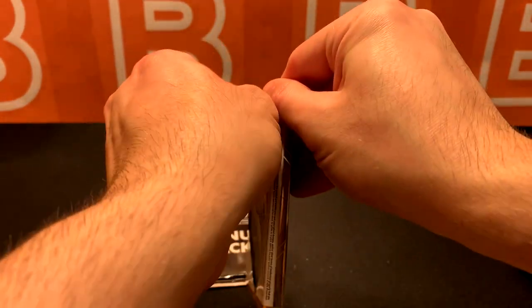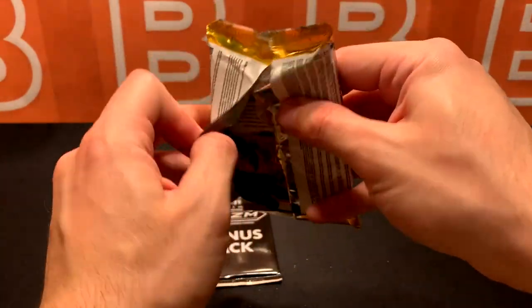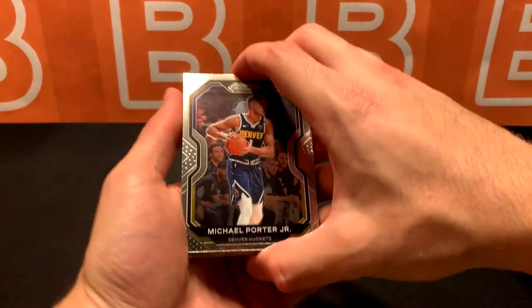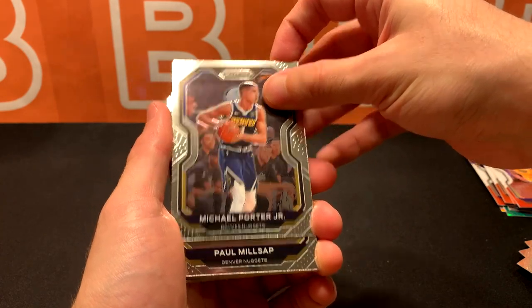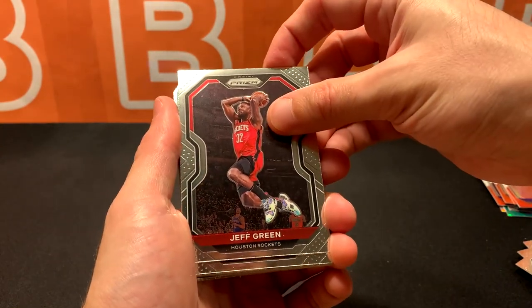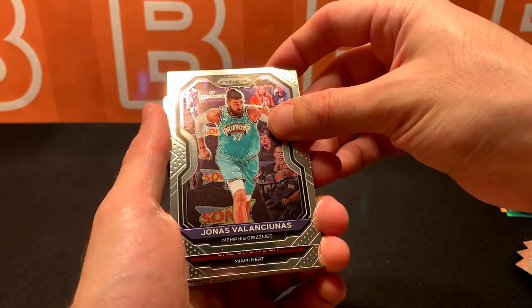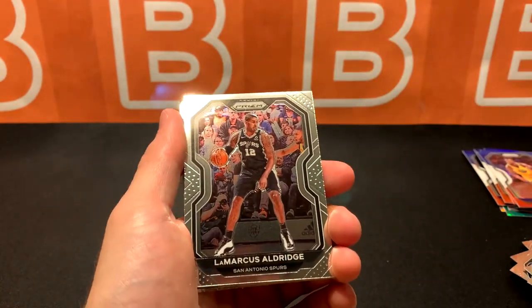Could this be the pack? Could we see some big magic for this one? Not talking about Magic Johnson, but I need this one to make up for the past two packs. Porter Jr. Paul Millsap. Trying to add suspense here, going a little bit slower. Jeff Green. Valanciunas. Jake Router. Marcus Aldridge.